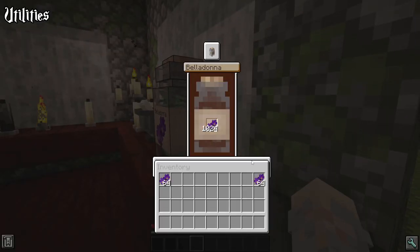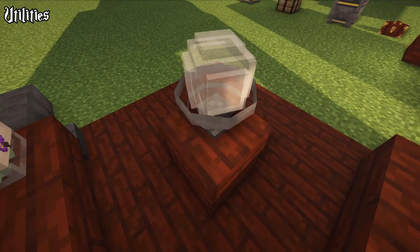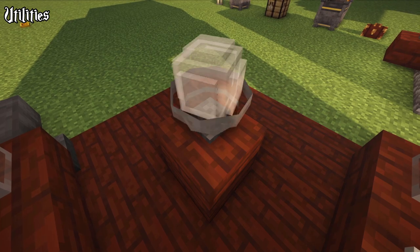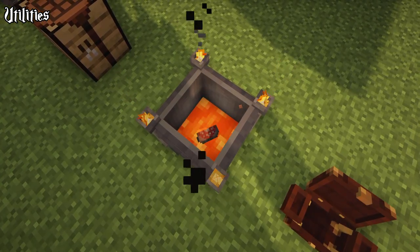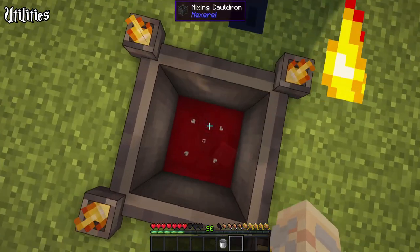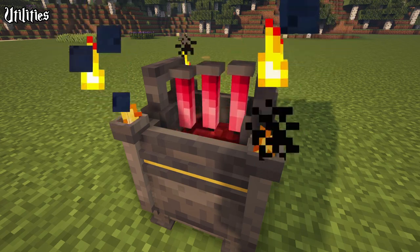Now to some work in progress items. The book of shadows will probably be the center of some black magic, but who doesn't like floating books. And also the crystal ball — this one will be used for scrying and infusion, but is currently only decoration. Speaking of work in progress and upcoming rituals, let me teach you how to extract your own blood. First craft a blood sigil, then place it in the mixing cauldron and jump in and out. You have blood! Not only can you drink blood to gain temporary absorption, it can also be used to currently dye candles.